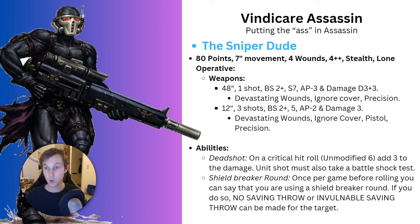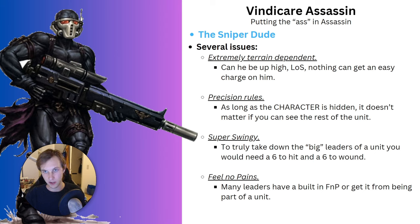On paper he looks very cool at shooting characters out of units, but he has quite a lot of flaws. He is extremely terrain-dependent. If you're playing on terrain with multiple floors and can put him somewhere he cannot be shot at by turn 1, that's very nice. If you can put him up high, he's basically unchargeable. And if your opponent cannot get within 12 inches by turn 1 or even turn 2, he's fairly safe from shooting. From up high he should have a better vantage point with more line of sight around the map.